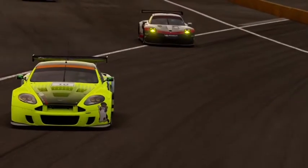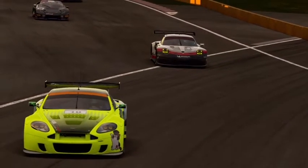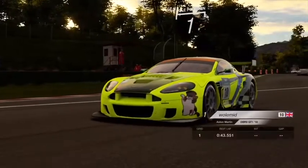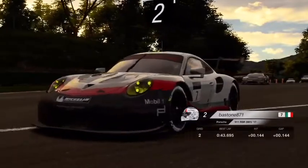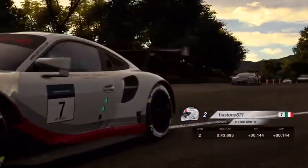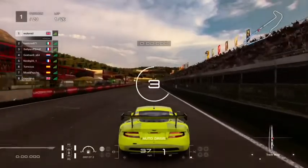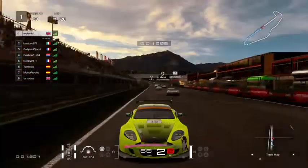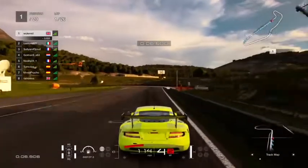Here we are on the starting grid. I'm in the Aston Martin Group 3 — I actually chose the wrong one; I meant to get the Vantage but in my rush I picked the wrong car. It's a nice spread of cars throughout the field: Aston, Porsche, and then a Lamborghini as the top three, so it's good that no single manufacturer is dominating. We cut to the race now, and I get a good start.